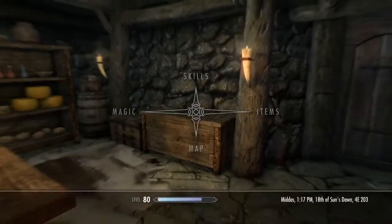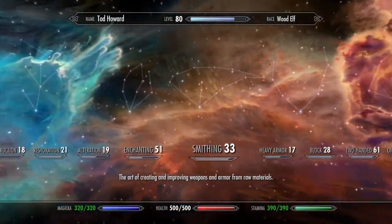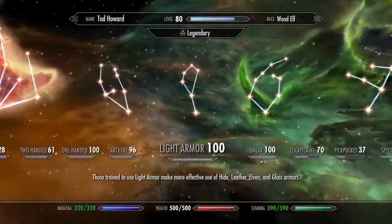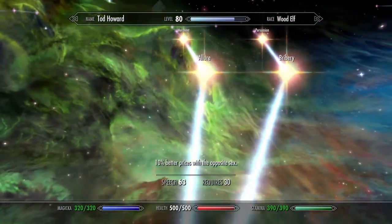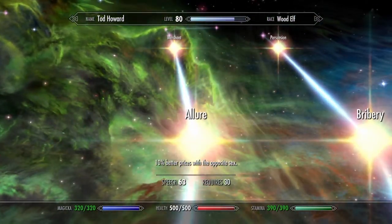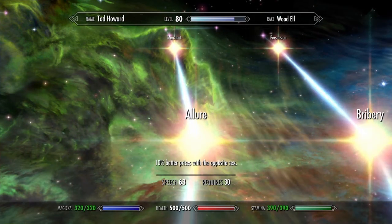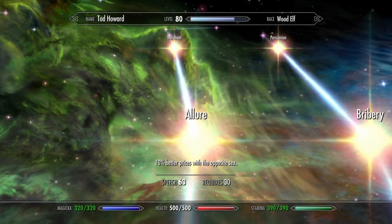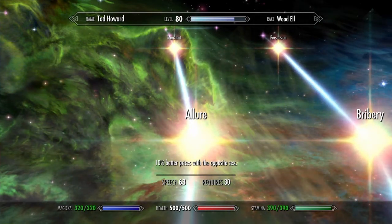I'll show you this perk that you need to get — it's under Speech. You get 10% better prices with the opposite sex. That was a male merchant and I am also male, so it didn't work. But if you did have that perk, you would have got pretty much almost the full value of the book, which is insane.